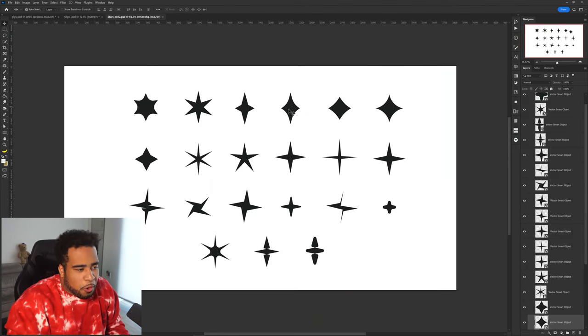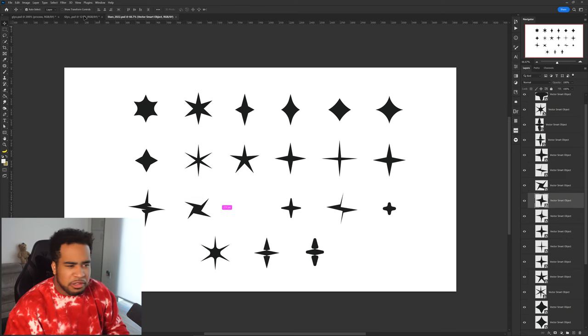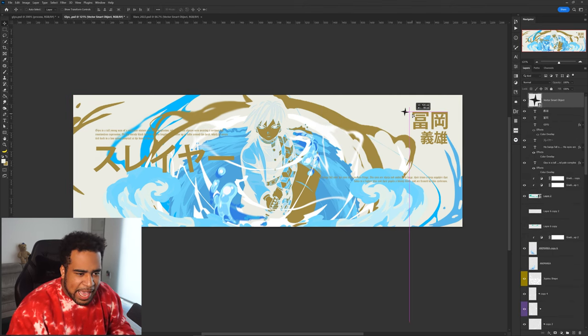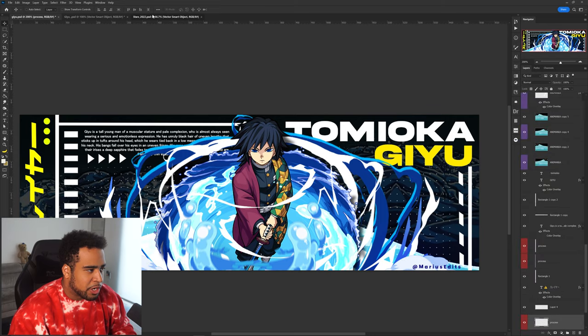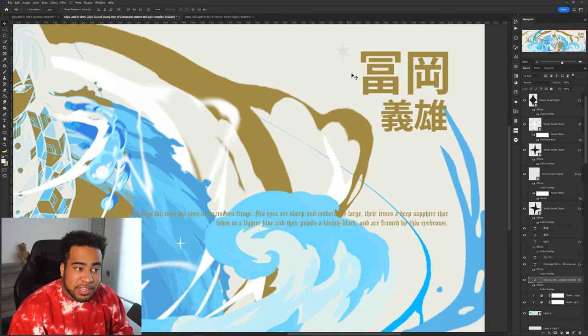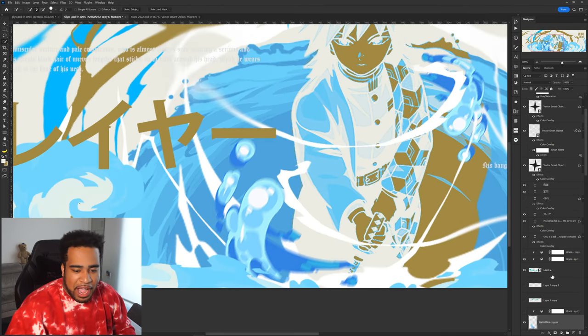I actually have these Y2K stars — I might have made a pack in the past. Some of these feel more ninja-like but also just anime-esque. I'm going to put these around and see what we can find, just to add a little bit of that Y2K style that was in the original. Just like that I added a few stars around it — one here, here, here, one down there, and one in this weird gray I found on accident. I feel like something happened here.